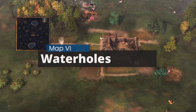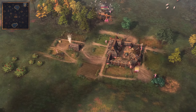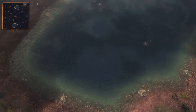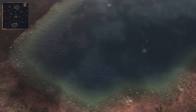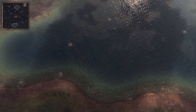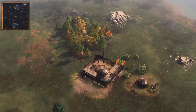Next up is Waterholes. This map could be easily described as Dry Arabia but with two large lakes. The start includes all the typical resources and wood lines, so there's nothing special there. However, both sides in the center of the map will have a large lake that contains 4 deep fish worth 4,000 food, and many shoreline fish scattered around the edges. Both lakes are very similar in size, so denying food from your opponent will be key. Apart from this, it's a typical open map and a decent addition to the game.